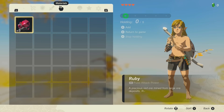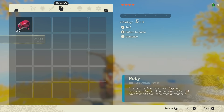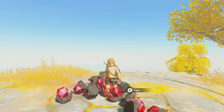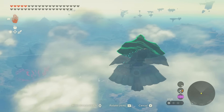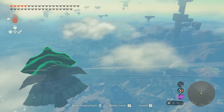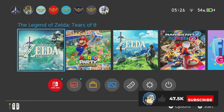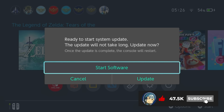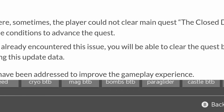Tears of the Kingdom got ripped apart by glitch hunters just weeks after launch. People found ways to duplicate weapons and materials, clip out of bounds, fly — the list goes on. A lot of videos were made just to point out how broken the game was, which didn't go unnoticed by Nintendo. There have been quite a few updates to fix most of the game-breaking glitches and supposedly improve the gameplay experience.